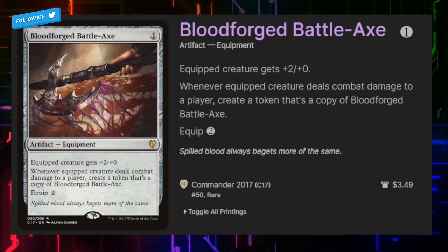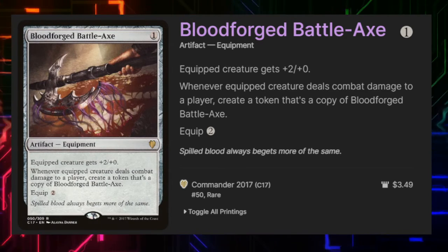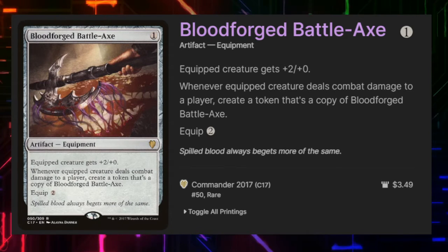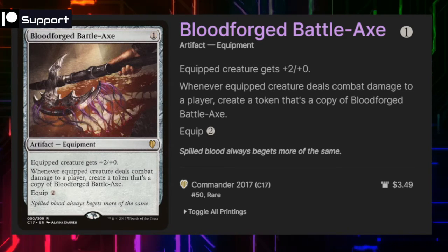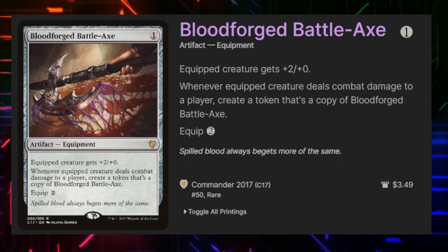Bloodforge Battleaxe costs one and equips for two, gives the equipped creature +2/+0, and whenever the equipped creature deals combat damage we create a token copy of the Bloodforge Battleaxe. This is a great way to increase our damage potential turn after turn or to just make sure we always have a token on the battlefield to sacrifice.